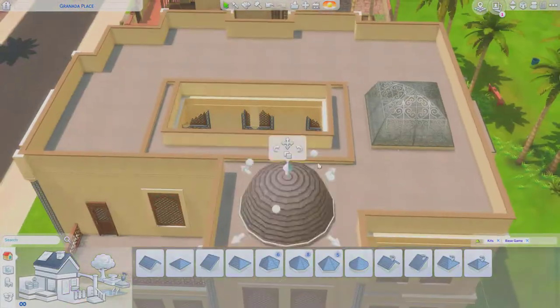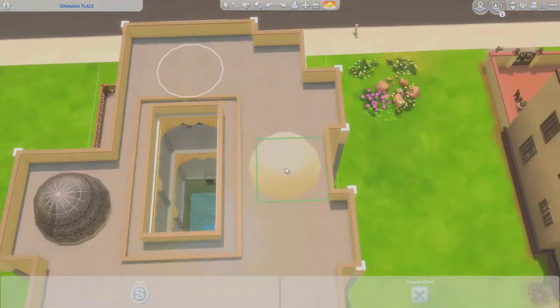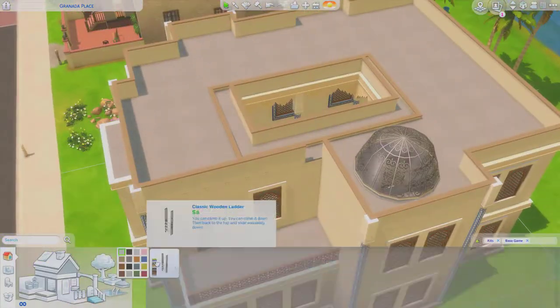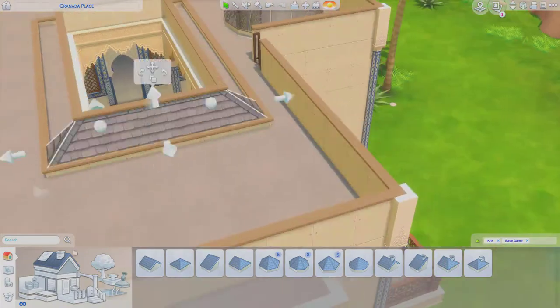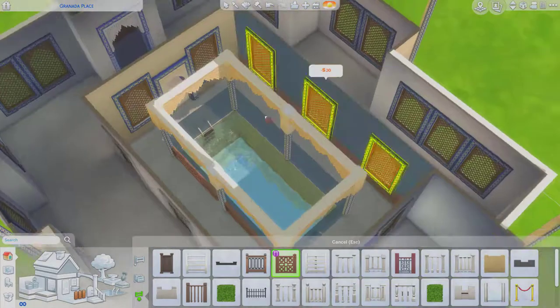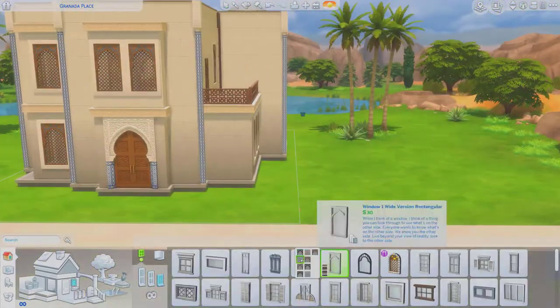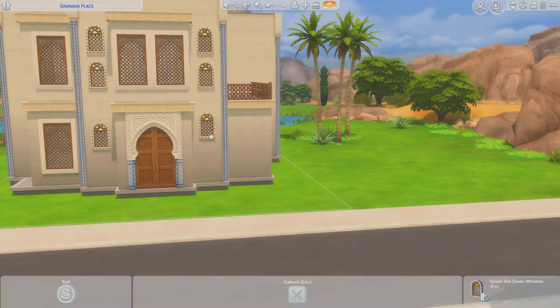And this is the dome — this is the dome I have just built. The Sims team built their dome with a square shape, but it wasn't really a dome. It just looked like one, because a true dome is actually a circular structure.